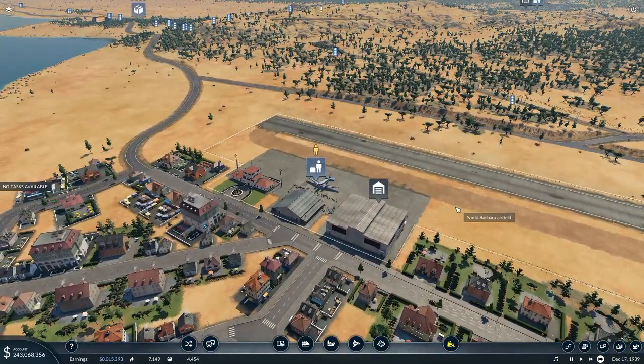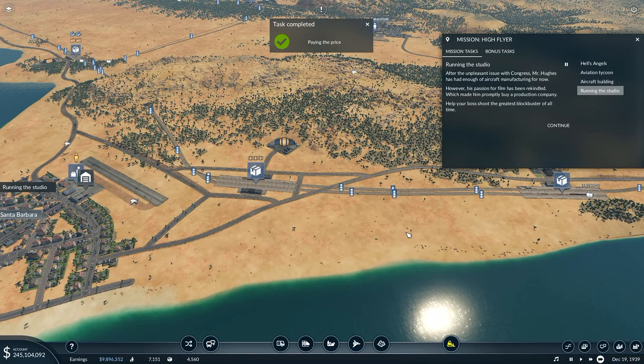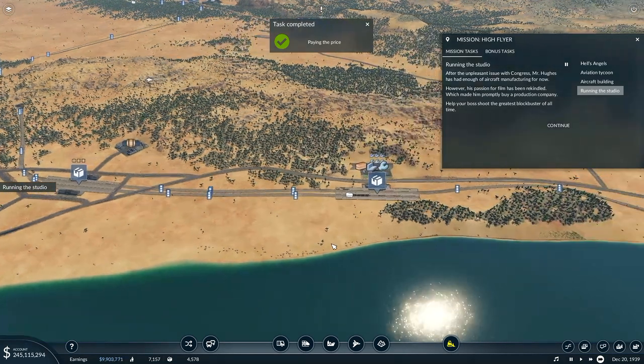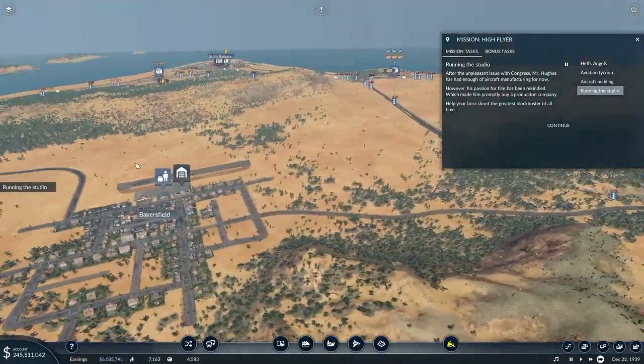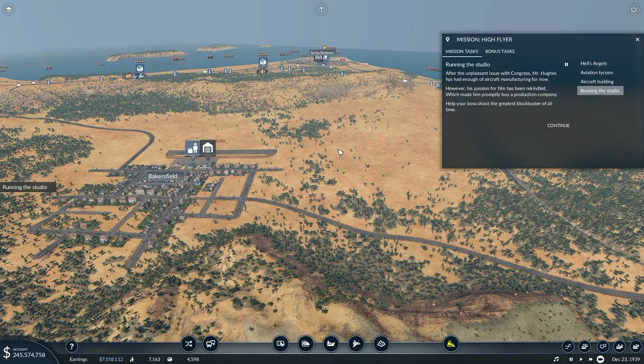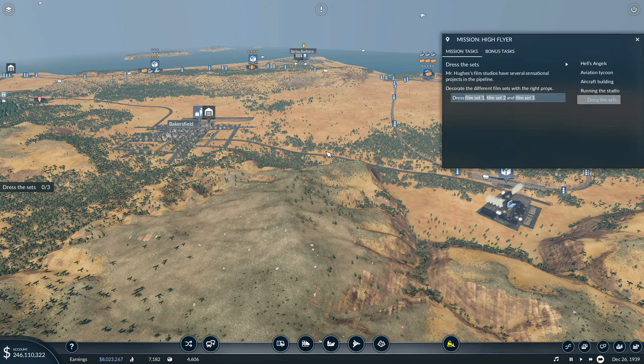We've got loads of stuff coming in with our new train track over that side. Touchdown right there — he's going to taxi in off the runway and come into the Santa Barbara airfield. I've got a lot of passengers queued up waiting here, most of them wanting to go on line one. After the unpleasant issue with Congress, Mr. Hughes has had enough of aircraft manufacturing for now. However, his passion for film has been rekindled, which made him promptly buy a production company. Help your boss shoot the greatest blockbuster of all time — Mr. Hughes' film studios have several sensational projects in the pipeline. Decorate the different film sets with the right props.